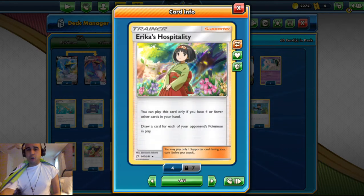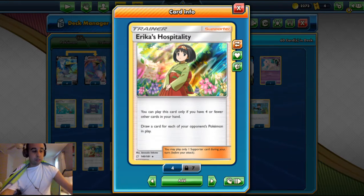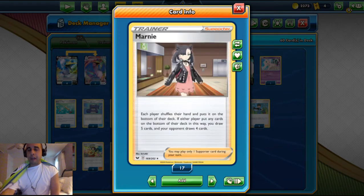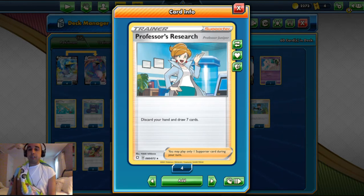We play two Erica's Hospitality — you draw two cards for each of your opponent's bench Pokemon, but you need four or fewer cards in hand to play this card. This is very good in spread decks because you can draw up to nine cards if they fill up the whole board. We play two Marnie — shuffle your hand and draw five, while your opponent shuffles their hand and draws four — so if they have a big hand we can limit it. And four Professor's Research, the new Shining Fates art resembling Professor Juniper — you discard your hand and draw seven, which is the best draw supporter in the game.